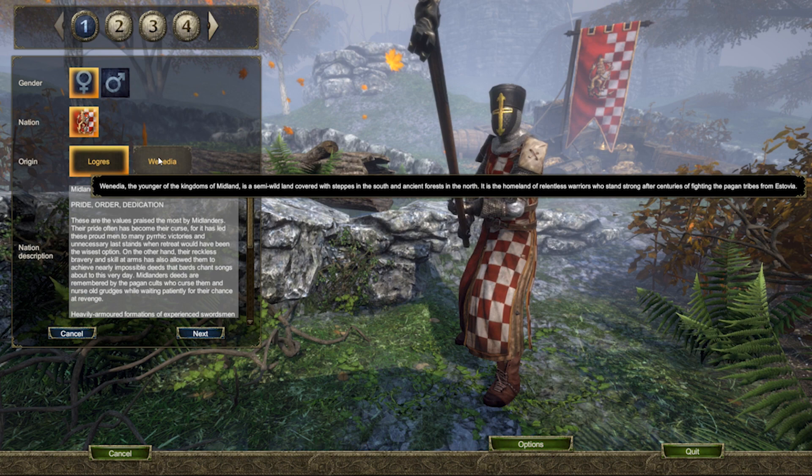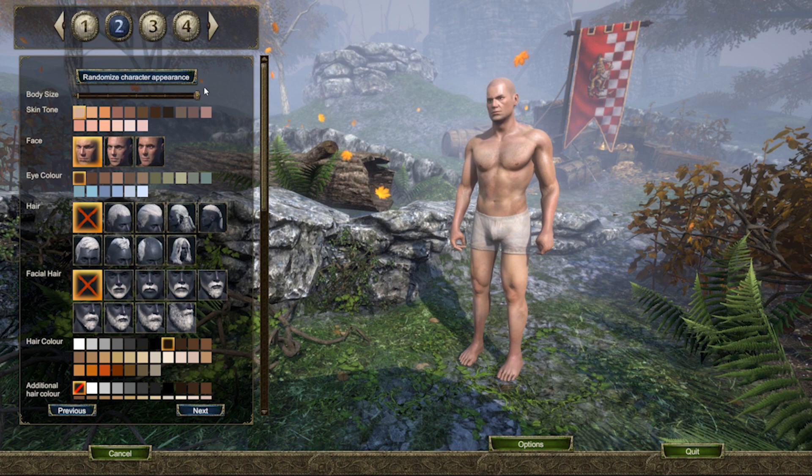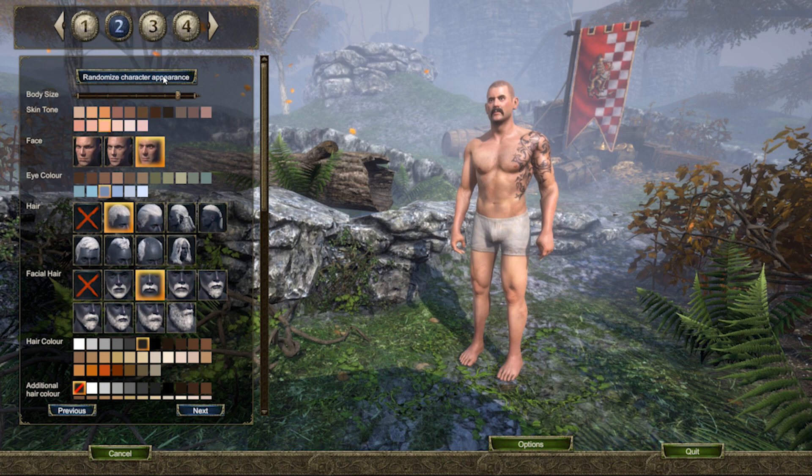Once you're happy with the selection of your nation, it's time to customise your character. Choose the randomise button if you don't feel like customising your character, or if you really want to go into detail, go down and edit all of the options available to you. As soon as you're happy with your selections, click next.